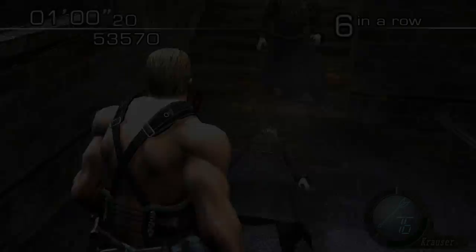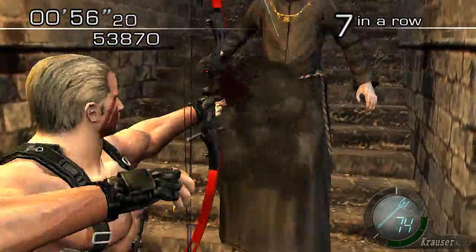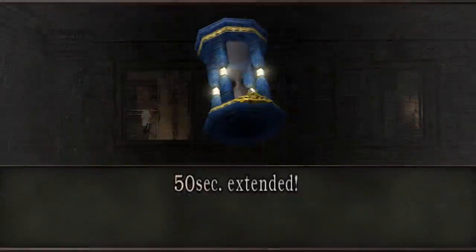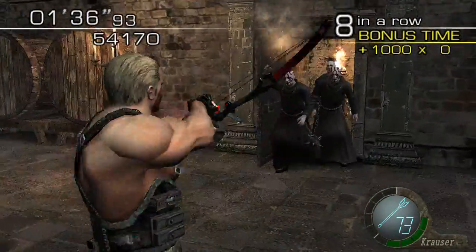Krauser also does not consistently kill Flogas with his bow and arrow, even though the bow and arrow is really powerful. That guy also just tried grabbing me. He did not die — the cursor actually turned into a circle of orange at the end of the laser sight. And for some reason, Krauser has a laser sight on his bow and arrow.